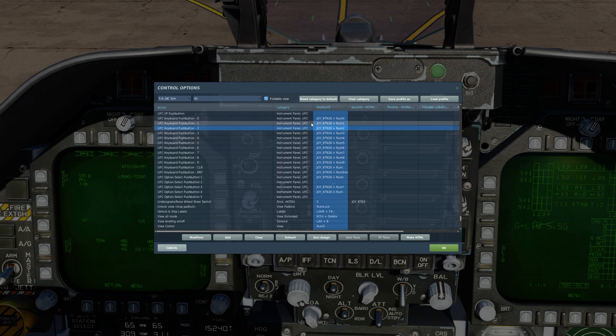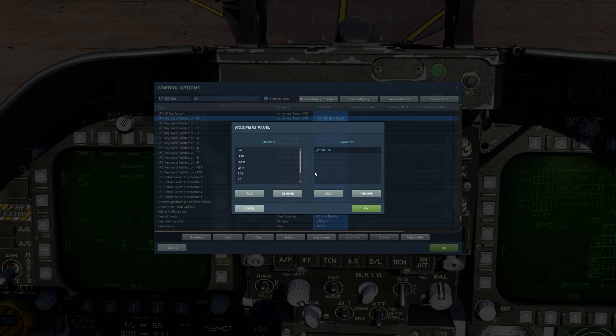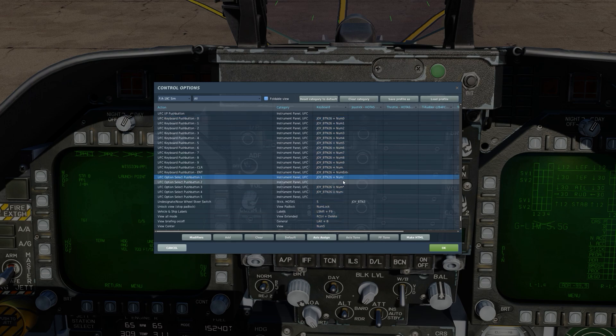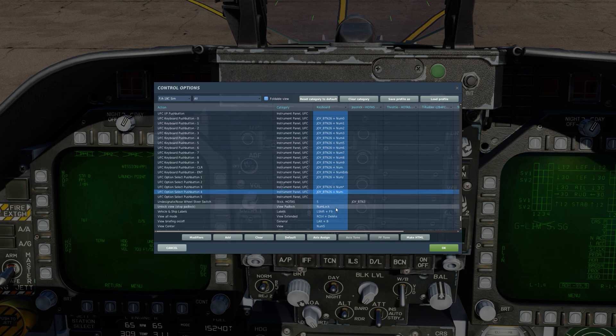I've set up a modifier switch, which is joystick button 26. I'm using a Thrustmaster Warthog. On my throttle I have one button that says autopilot engage/disengage which I have no other use for, so I utilize that as my numpad switch. This in conjunction with all the other buttons on my numpad on the keyboard will make it possible to use the upfront control panel keypad. I'm binding push button 1, push button 3, and push button 4 to slash, asterisk, and minus on my numpad.